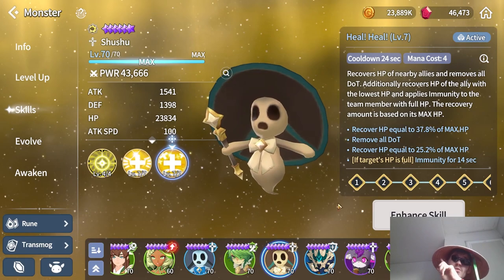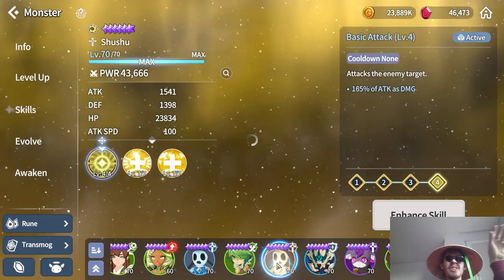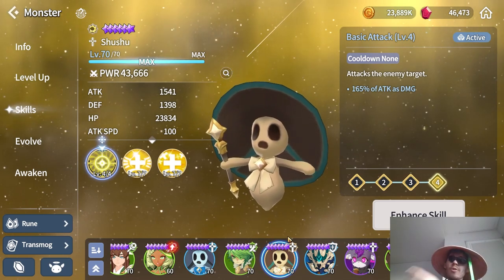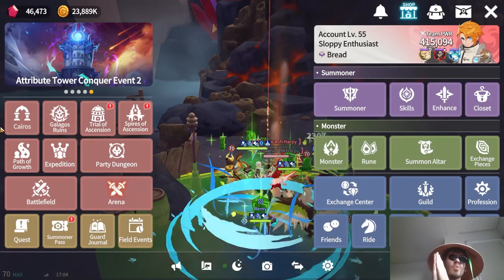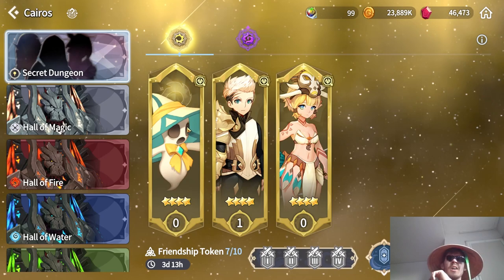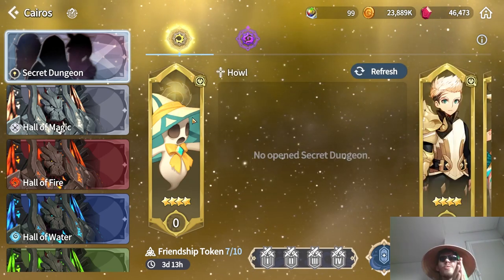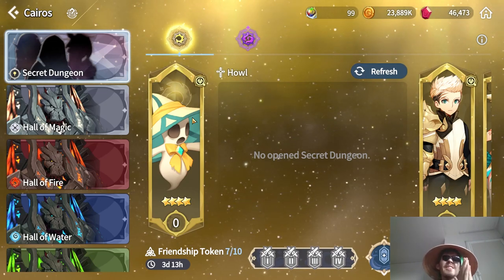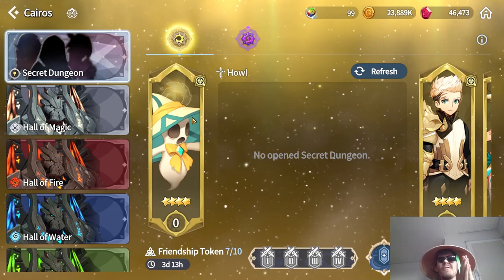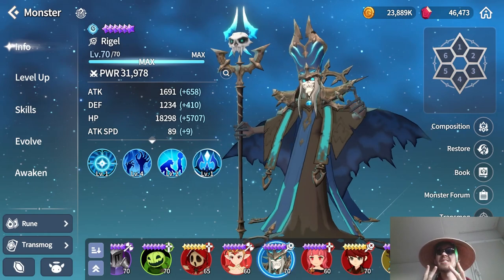These Howls are also an amazing replacement for healing if you don't want to summon the nat 5 healer from her banner. Save all Howl pieces for skill-ups. The Light Howl is a nat 4 so it's harder to obtain, but once secret dungeons come out the Light Howl will actually be pretty easily obtainable within a few weeks.